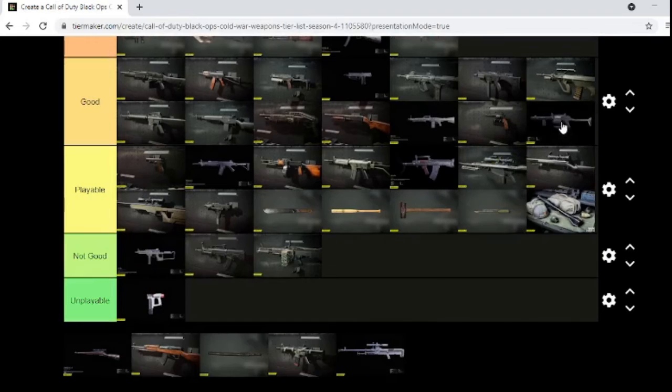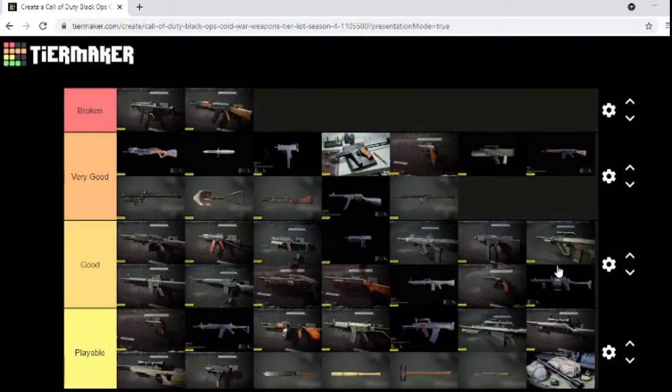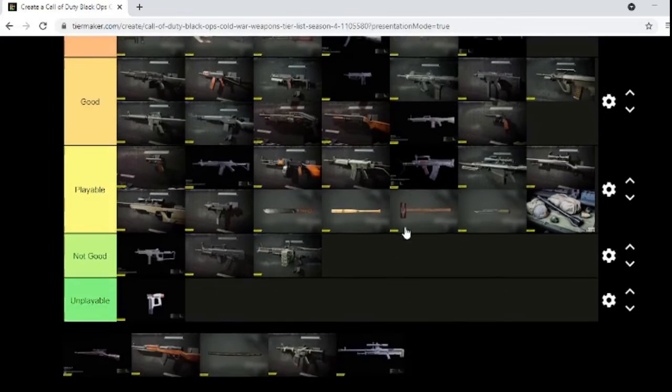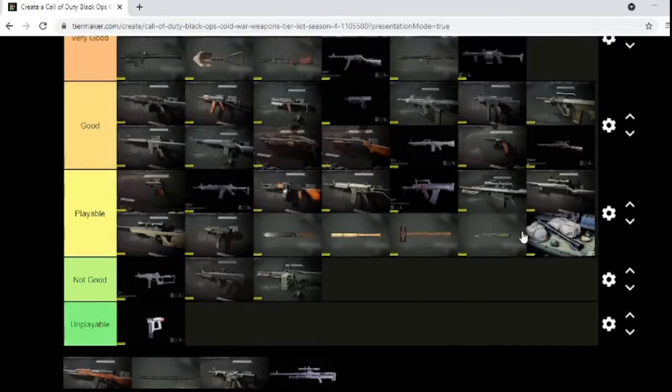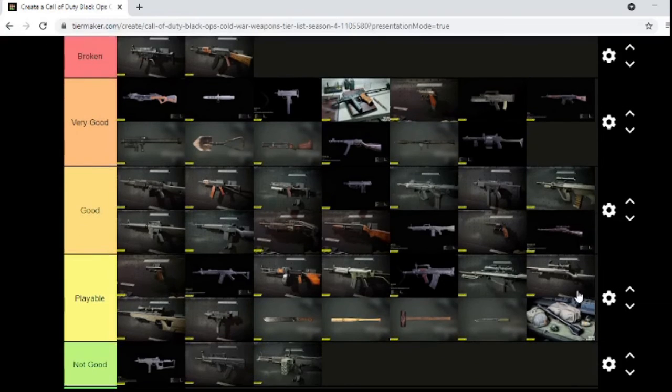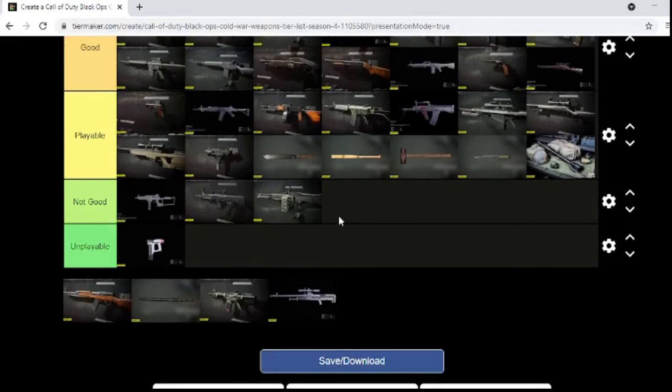Street sweeper — very good. Swiss K31, I think that's what it's called — this is a good sniper, great for quickscoping.